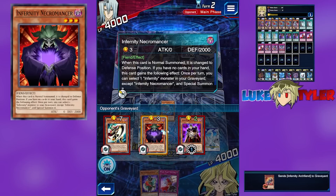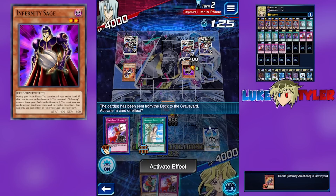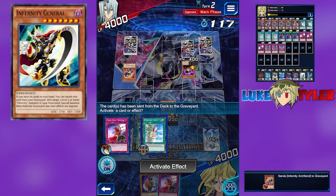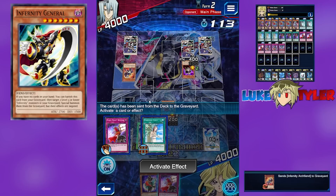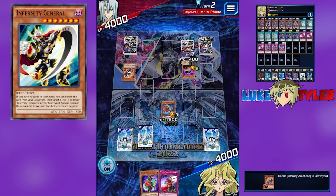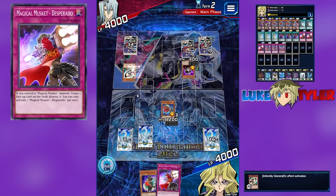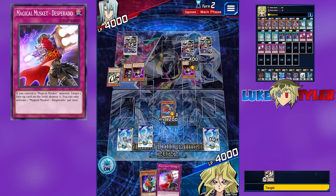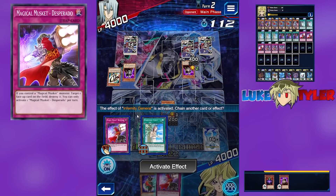General can revive Sage and Necrofear, but the effects will be negated, so I don't mind if they do that here. Because if I shotgun this to get to Needle, then I would be in a bad spot if this was Launcher face down. So we let this go through.